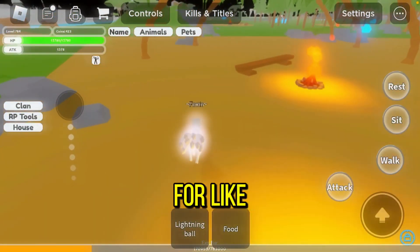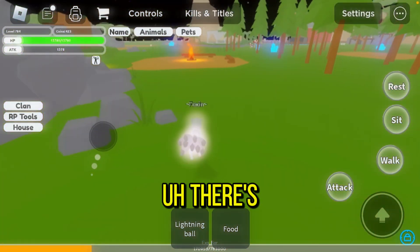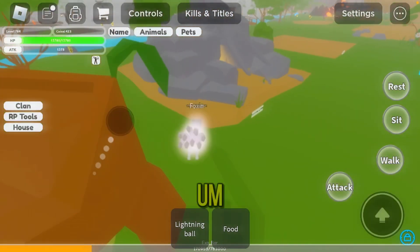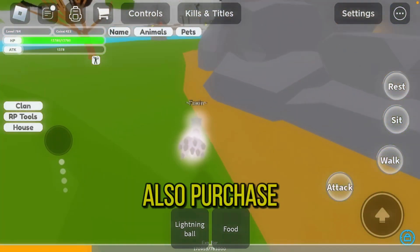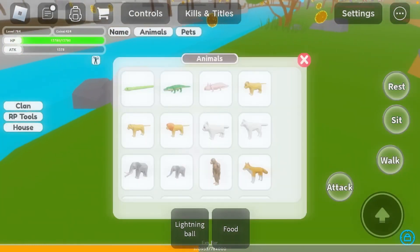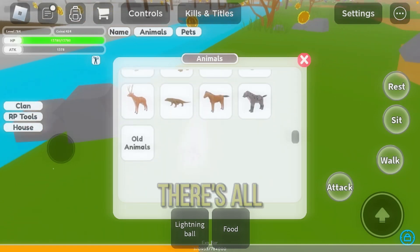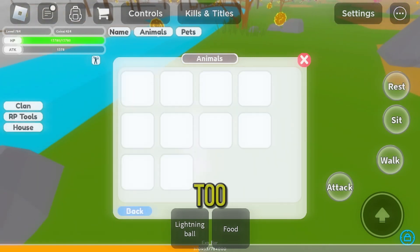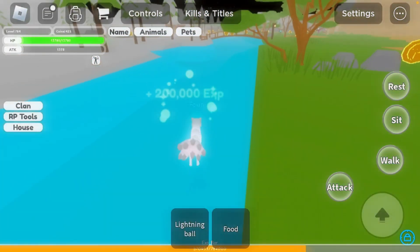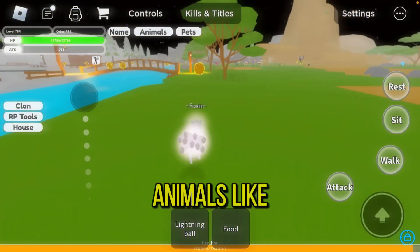There's a little campfire over here. You can also purchase houses now — it's free though. Here are the animals. It shows all the animals including the old ones, so they're not leaving the old animals out.